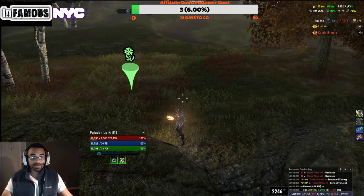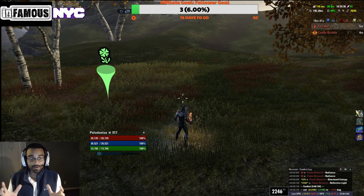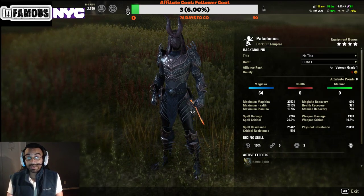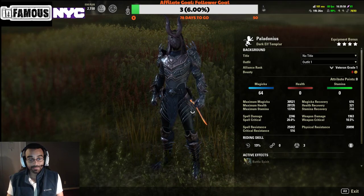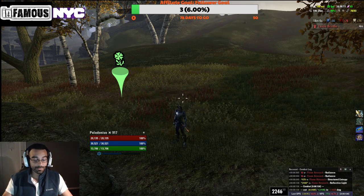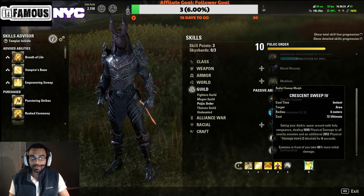I'm considering running more Sturdy if I go two heavy. Even with my low Impen I really don't get blown up, so I'm debating different traits. I feel comfortable not running a lot of Impen because it's RNG-based — it only reduces the critical portion of damage, not the entire hit. In no-CP most people sit around 30 to 40 percent crit, which means 60 percent of the time your Impen does nothing. I may play around with traits once I get those transmutation stones.